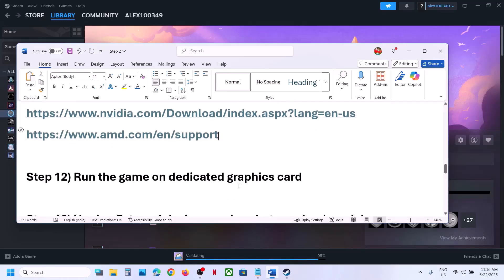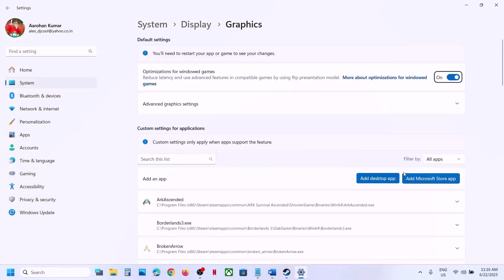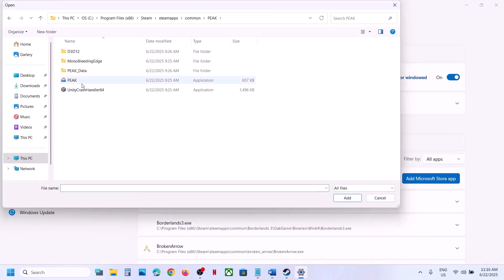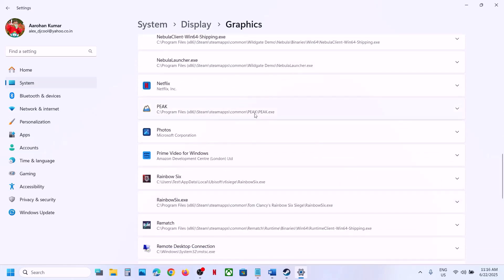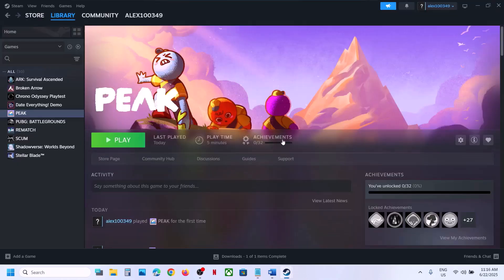Run the game on your dedicated graphics card. Type 'Graphics Settings' in the Windows search box, click Add Desktop App, navigate to the game installation folder, select the game EXE, and click Add. Once added, click on the game, select High Performance — you will see your dedicated graphics card listed — then launch the game.